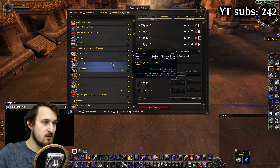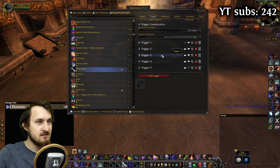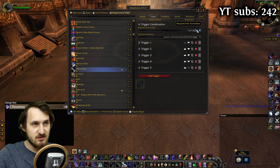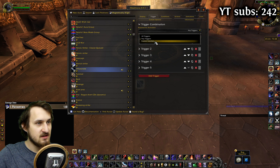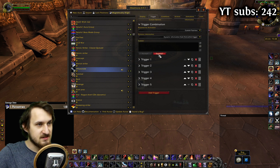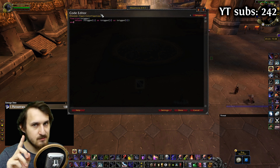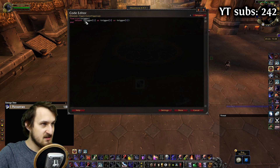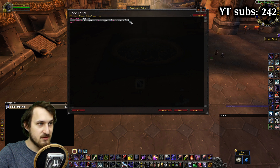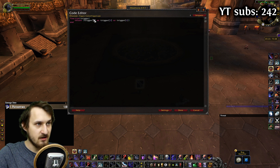Now we sadly need to change from any trigger to custom code, because we don't want to trigger from the last two triggers. Choose custom function to add the code and click expand. I'm going to paste it in because I already did it before. If you don't want to type it in, the code will be in the description below. This basically does what we had before but only for the first three triggers — so it's going to choose from any of those triggers. If any of these is active it's going to trigger, and it's not going to take into account the fourth and fifth trigger.